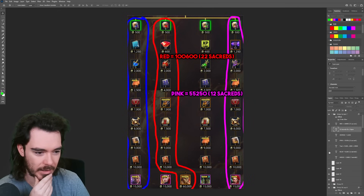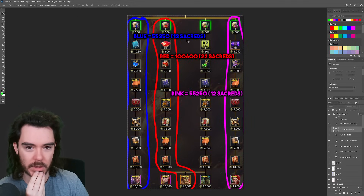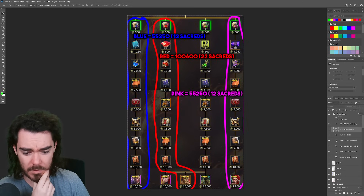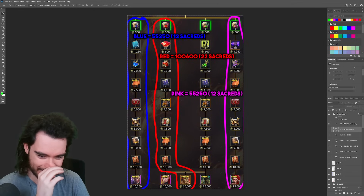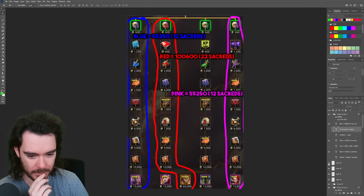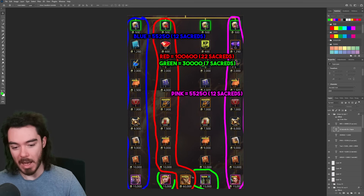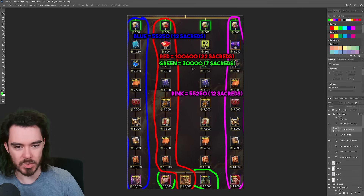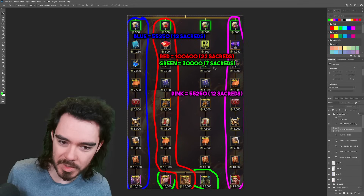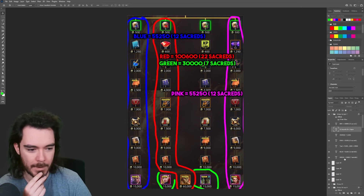The only reason you'd go for this is because you want Lady Makage as fast as possible. Then you've got the blue path and the pink path — they both cost the same: 55,250 points, which is about 12 sacreds worth. So 12 sacreds to get to these epic champions. Then there's also what I'll call the green path, which adds on the two epics on the way to grabbing Kyra as well — that's an extra 30,000 points, roughly 7 sacreds.